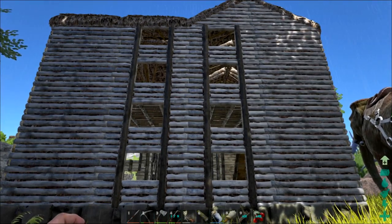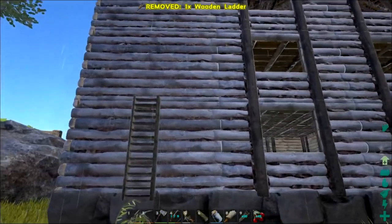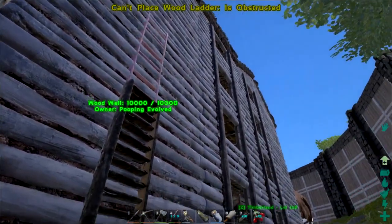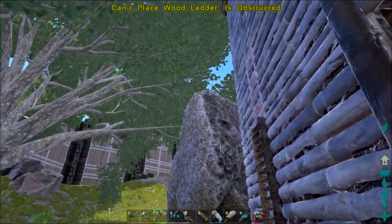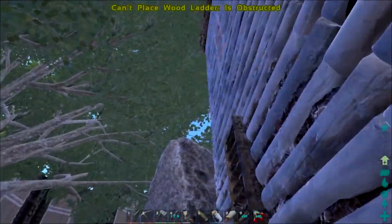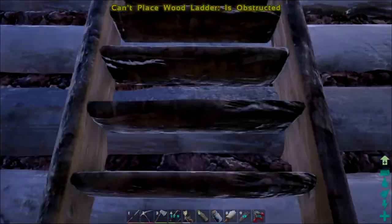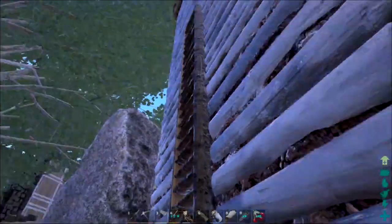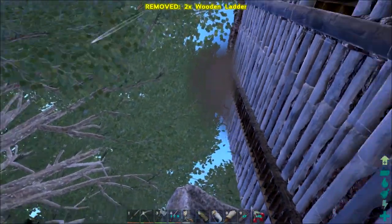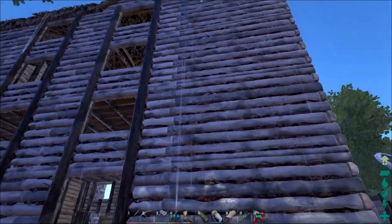I was thinking to go with the shutters, but ladders place a little differently. When I started placing them they kind of look pretty good. Let me go ahead and place these and show you what they look like. When you get on them they're kind of squirrely. It says it's obstructed and you can move around here — every once in a while you can get it to where it places. But the mechanic is really strange. Just got to get the right angle.